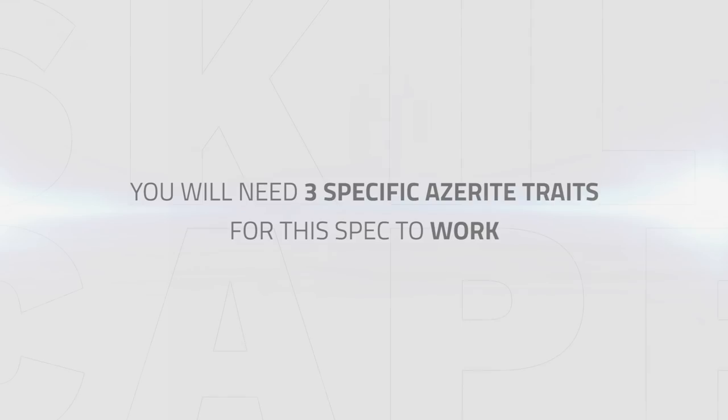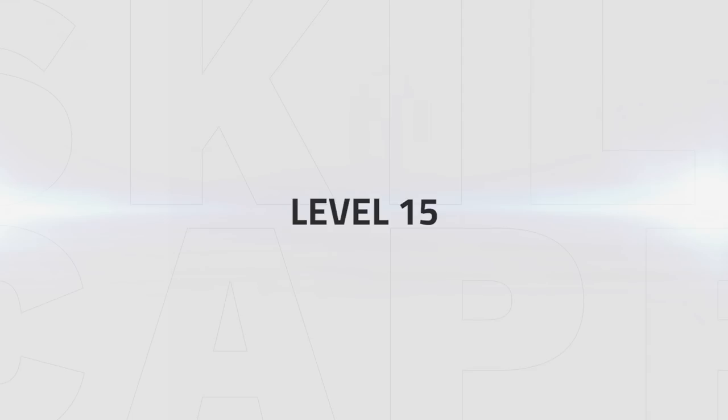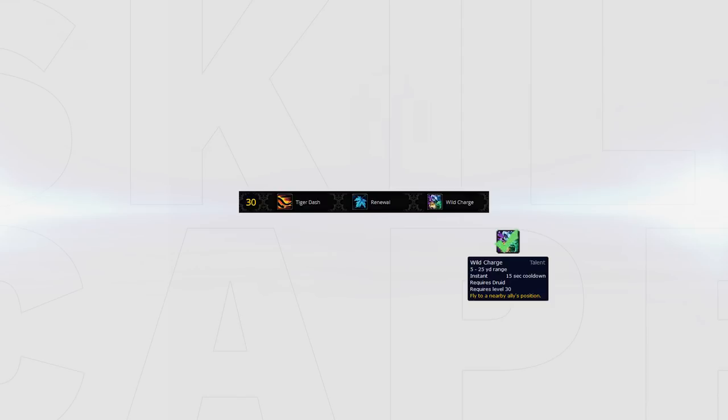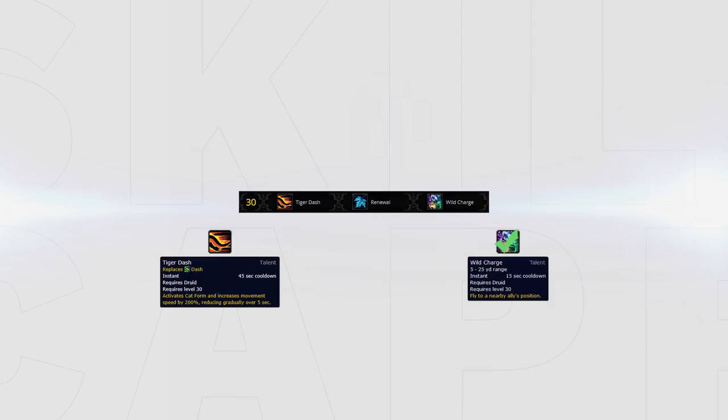Now let's see what talents you will need. Lunar Inspiration is the pick here for most games. Alternatively you could pick Bloodsand, which makes you a little bit more inflexible but allows a higher chance of dealing those big bites you want to get out. In the next row, Royal Charge is by far the best talent and has to be played 90% of the games. In really rare scenarios Tiger Dash might be viable to kite melees, but this will almost never be the case. Note that you sometimes have to play Renewal against comps like RMP that are able to one-shot you in a stun, where you will need trinket and Renewal to survive.